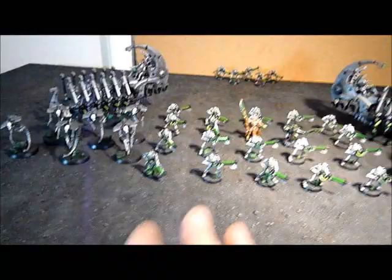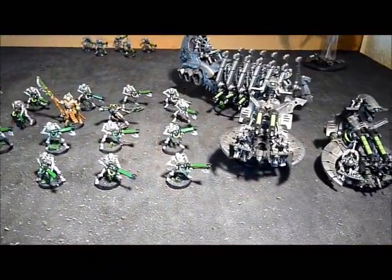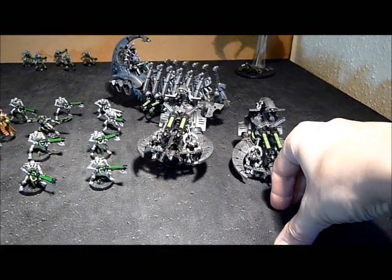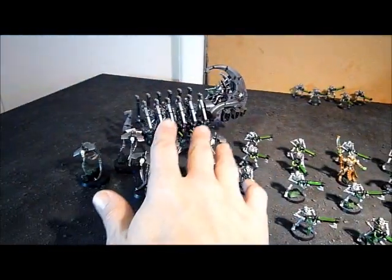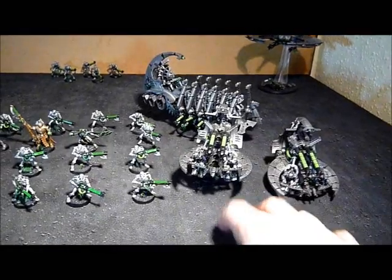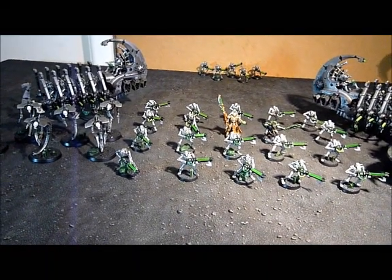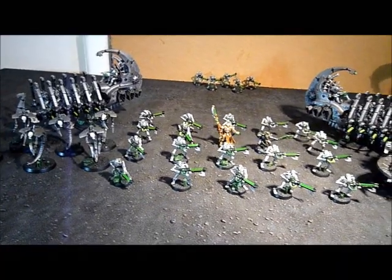I've deployed them here. If you have first turn, fantastic — you can move all your vehicles and get your Jink saves. If you don't have first turn, you need to be deploying these to get saves. I'd have one of these vehicles half hidden behind a piece of terrain. The wraiths can give you cover saves, and the Annihilation Barges can give you cover saves too. Try to use the terrain to your advantage and make sure you get everything with a cover save when you deploy, especially if there's no night fight.